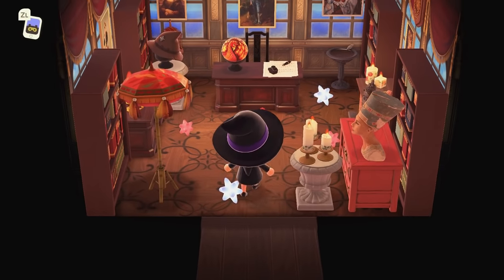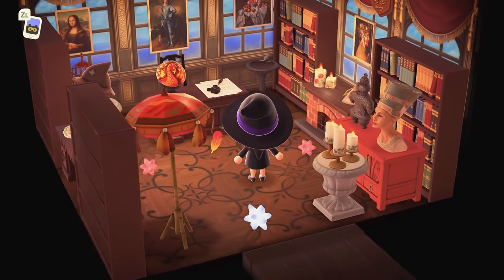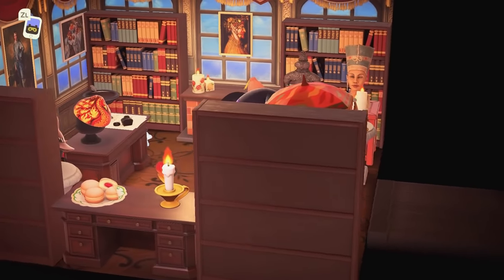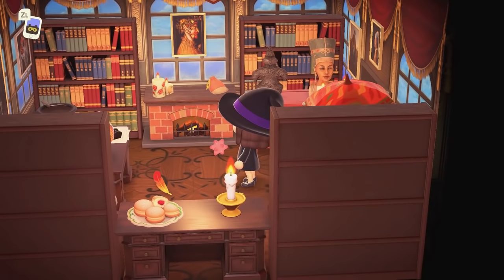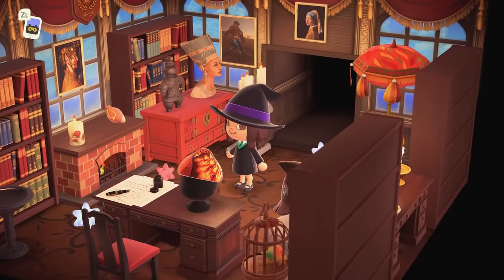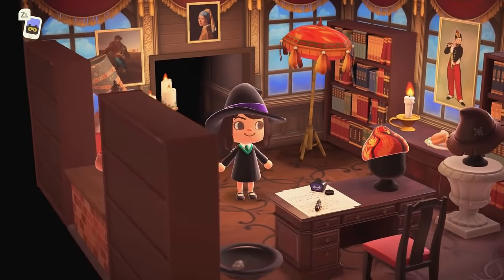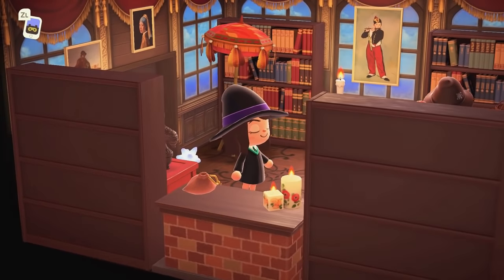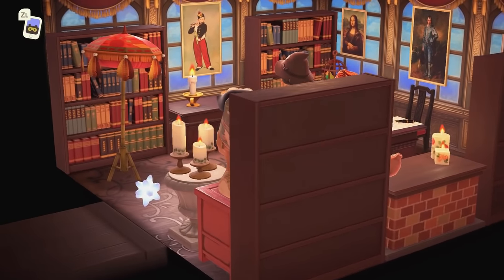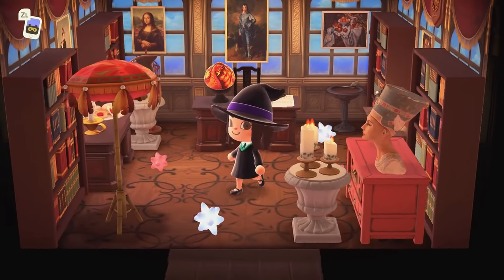And this must be Dumbledore's office because of the phoenix right there! There are so many items I feel like I have not seen combined until visiting this island — it's really inspired me to just mix and match, because some of it looks so good together, like these festival items mixed with some of the imperial items. This is so well done — Dumbledore's office!